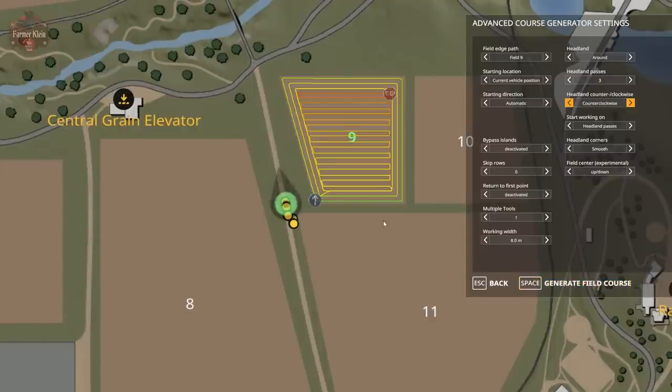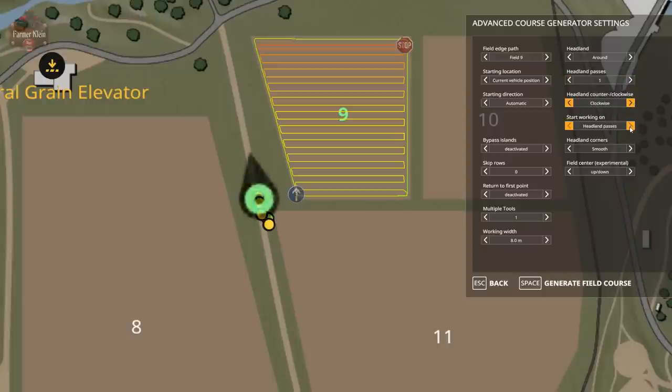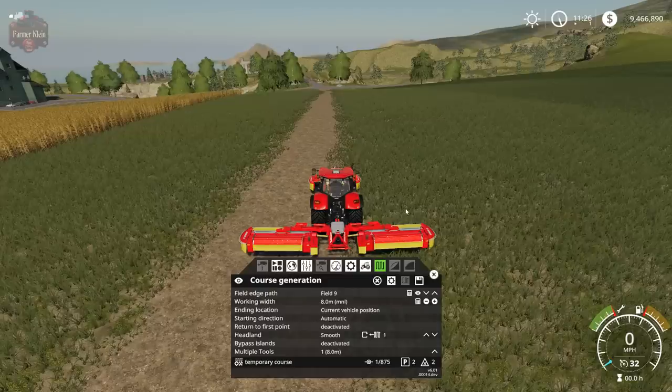I can generate the course and see the path it's going to take. I can try two headland passes, or one, and see what looks best. We can change direction and change the turns a little bit. With headland passes, we can see we start on up-and-down rows or switch so we start on the outside row.